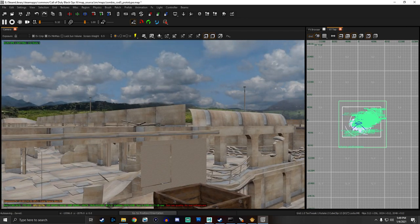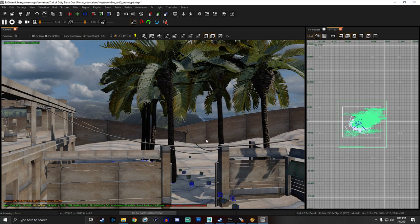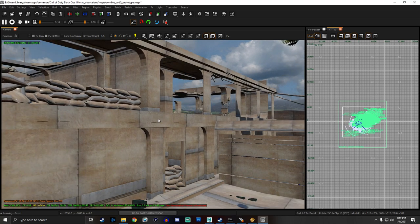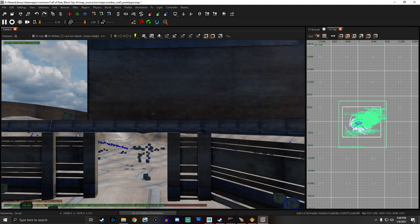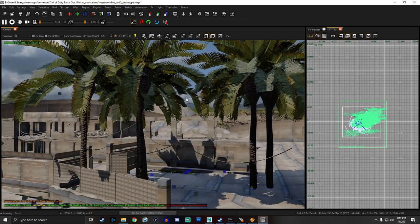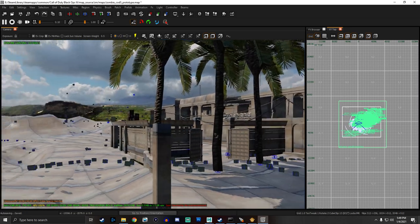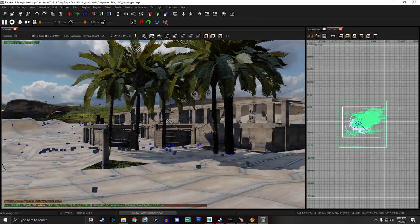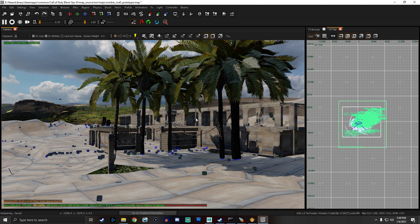That is pretty much it — this is how you can remaster your maps. This is the whole Nacht der Untoten map with just a simple wood texture everywhere, and we have these palm trees over here. Even with those palm trees, you can get a glimpse or look at how this could be a beach-themed Nacht der Untoten. As it is right now it is already looking seriously good. So maybe an upcoming map — I guess, I don't know.